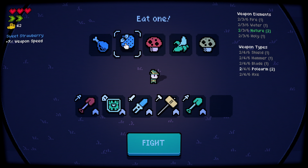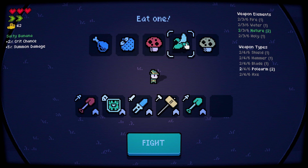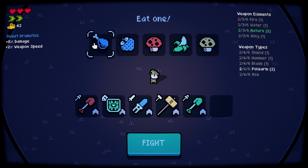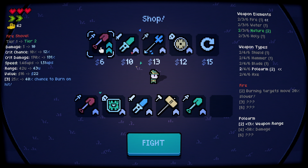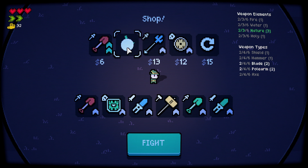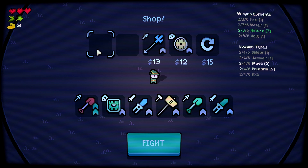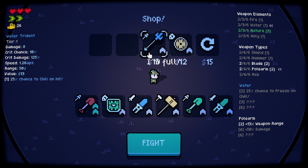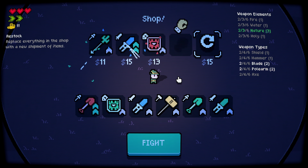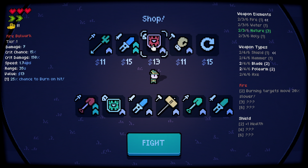Weapon speed, weapon speed, AOE size — summon damage. Let's get AOE size, crit damage, and weapon damage. Weapon speed — we're gonna level up. We've got a nature katana. I'm gonna grab the nature katana and upgrade the shovel. Oh, I am full — so can I reroll?